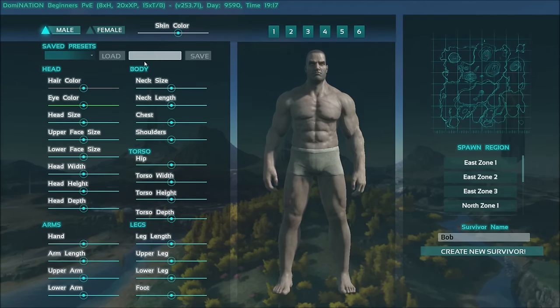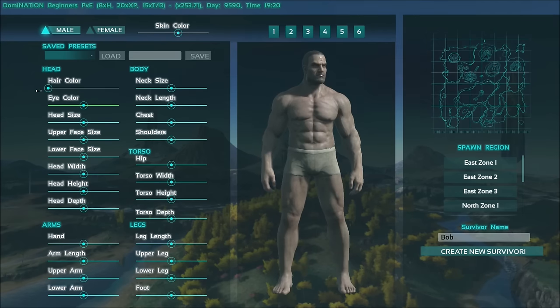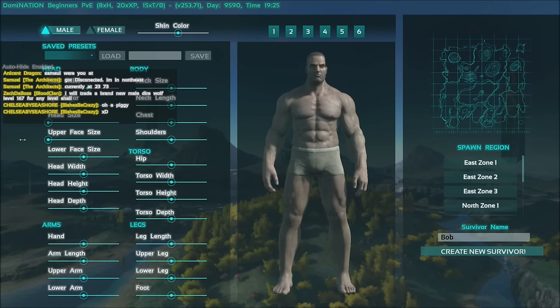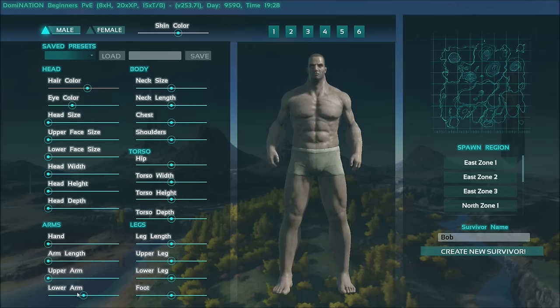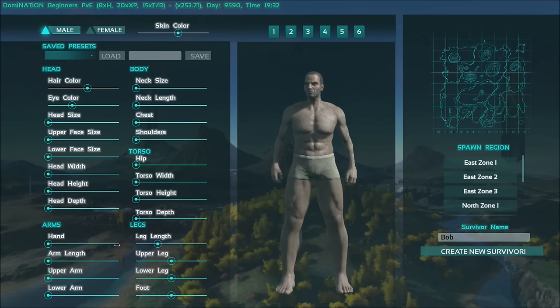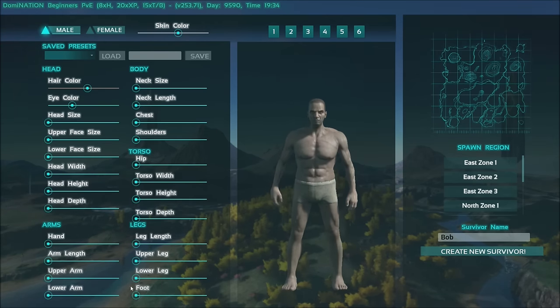I'm on a PvE server on the computer, so I'm just going to adjust my character's stats and stuff. I like to make my guy as miniature as possible with blue eyes. I don't know how to get rid of the text chat since I just joined a random server, so I probably won't be playing on this one for very long. You never know with online servers — they can easily fill up and you might not be able to play again.